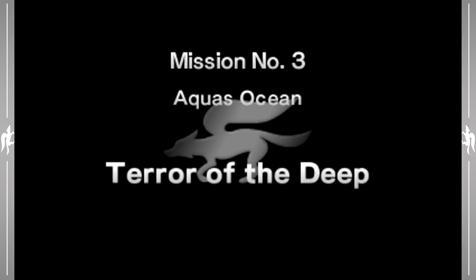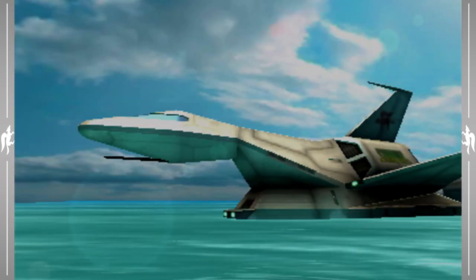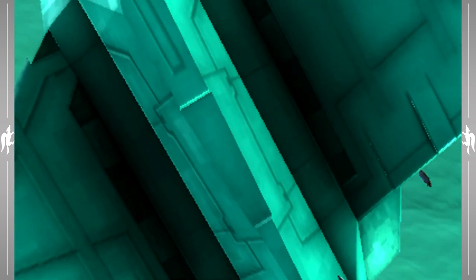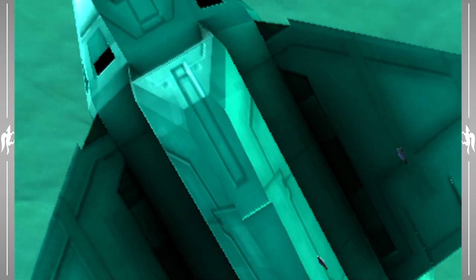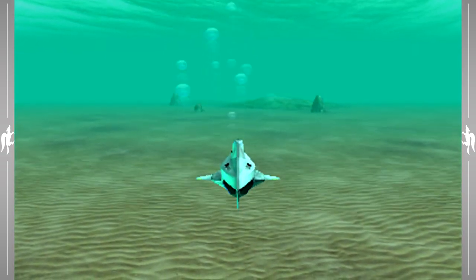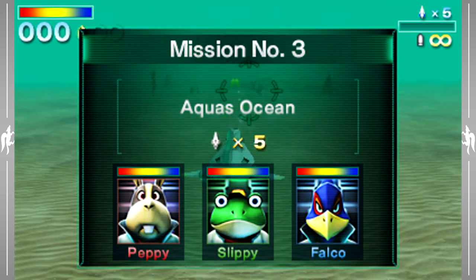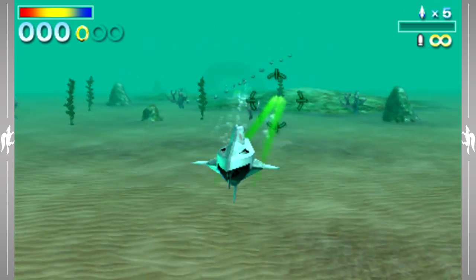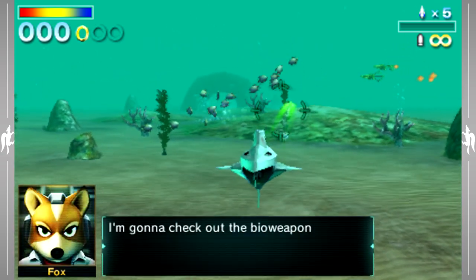Aquas is a pretty interesting level. For one, it is the only solo level in this entire game, and what I mean by that is you're not going to see any of the other characters flying around or anything like that, because we're going to be underwater in our own submarine. All of the other characters will just be providing dialogue and witty comments. You will not have to worry about saving them if they get into danger, because that cannot even happen in this level. We are in the Blue Marine — this is our submarine — and it's actually kind of interesting because this is the only level in any Star Fox game that you actually get to drive the Blue Marine.